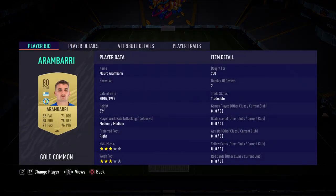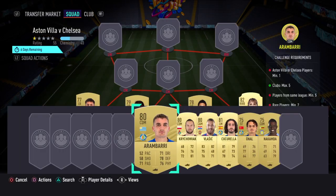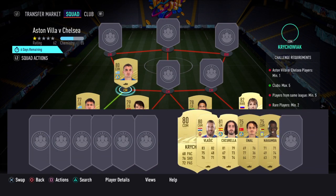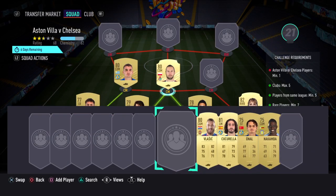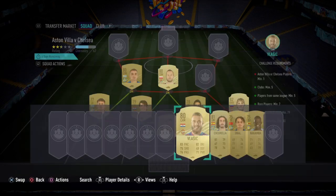Left centre mid we've gone with Arambari, bought for 750. Central centre mid we've got Krejcilyak, who was 1.2k. And at right centre mid we've gone with Vlasic, who was also 1.2k.